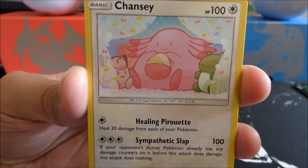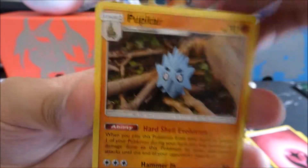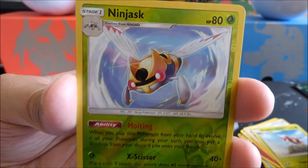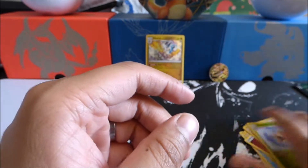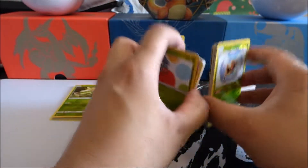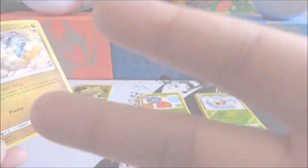We got Chansey, Patcherisu, Popplio, Spinarak, Ninkata, Fairy Energy, Pupitar, Counter Gain, Aeriodos, a Reverse Holo Ninjask — look at that art, that looks really, really cool — and a Tyranitar regular rare. We ended with three Reverse Holos. If you guys enjoyed today's episode, please hit that like button down below, come join the Kaiju Kingdom as always, and I want to thank y'all for coming out. I hope you have a wonderful night. Peace!